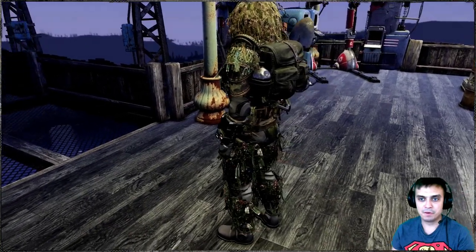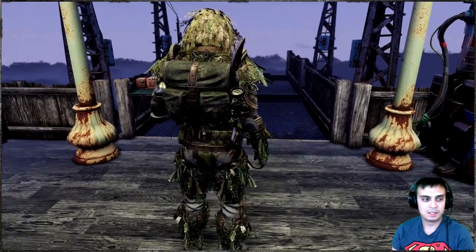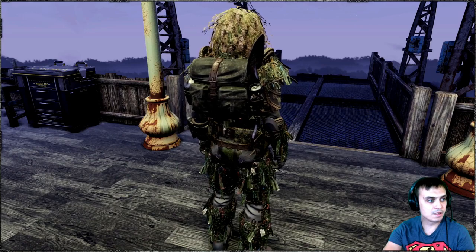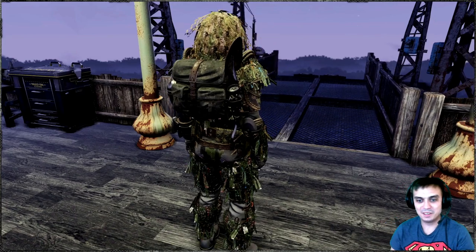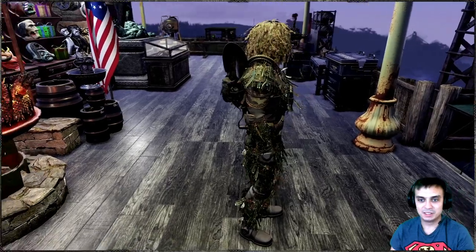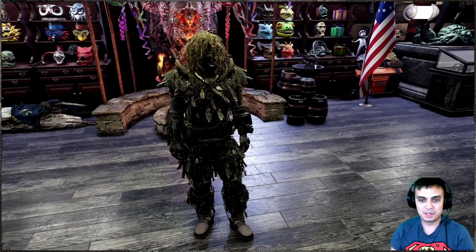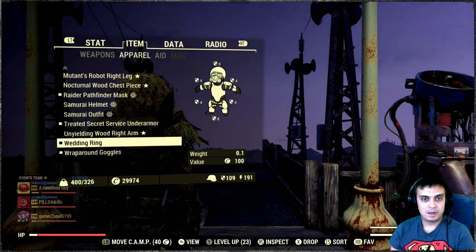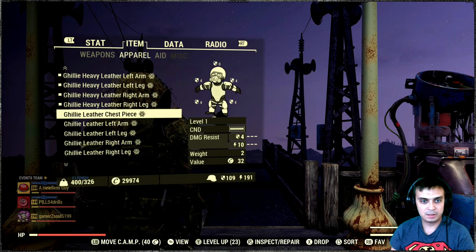With the Legendary Runs you can also unlock the current backpack I'm wearing, but the ghillie version — let me quickly tell you which rank that is — that is rank 32. So yeah, there's gonna be a lot of ghillie stuff, so the grind is real. This is the heavy armor option; I think that's more than enough to make a decision whether it's good or not. Now we're gonna go to the apparel and I'll show you the light version — this is the light version.